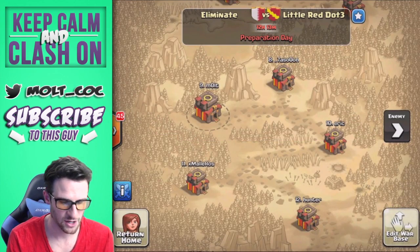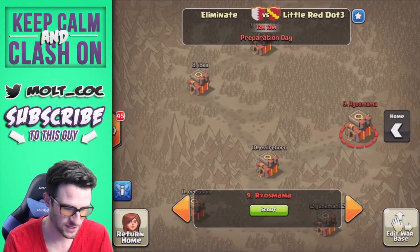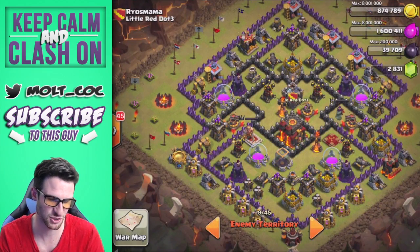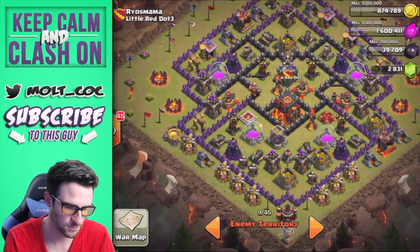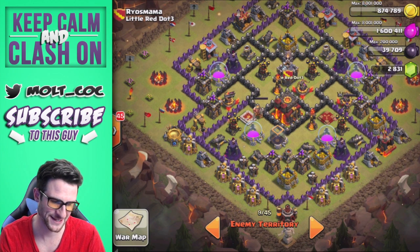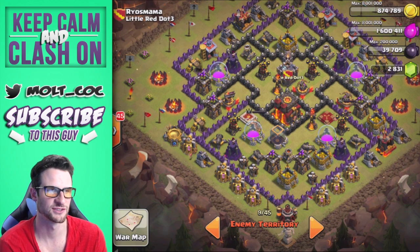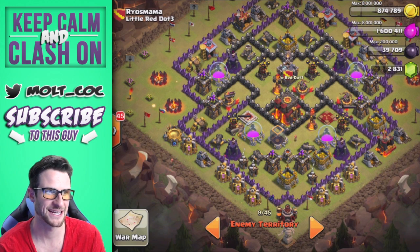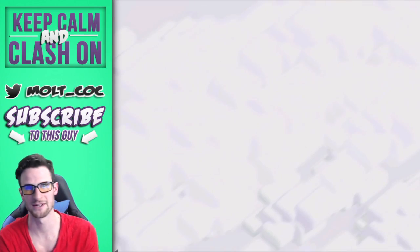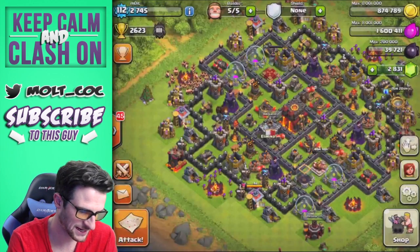Let's go ahead and jump into this. Here's our current war — I'm going to be facing number nine as my main attack. I'm planning on attacking from the bottom because, although it is open, if I get my golems in there they should do a good job of distracting, and we should be able to get another spell. We won't need a jump spell, so we should be able to take out that Town Hall and get either another freeze or another rage.